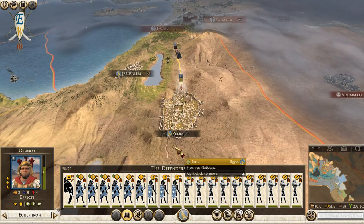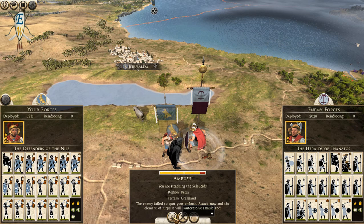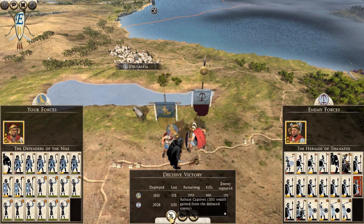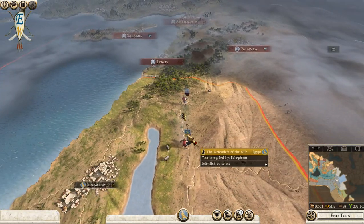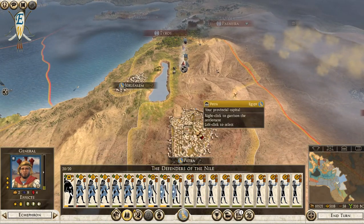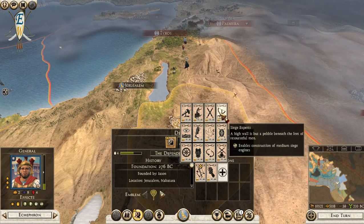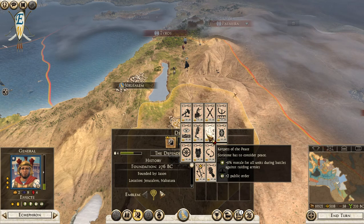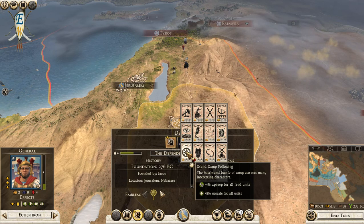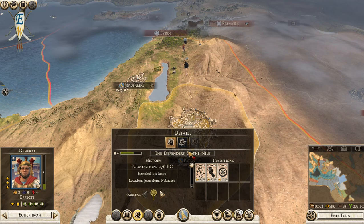We need another army - I'm going to have to raise one. Get aggressive. I'll take that money - Defences of the Nile, nice! We're a bit damaged, get back to the settlement. There's the upkeep reduction skill - yes, and campaign movement upkeep reduction - get that, we definitely need that.